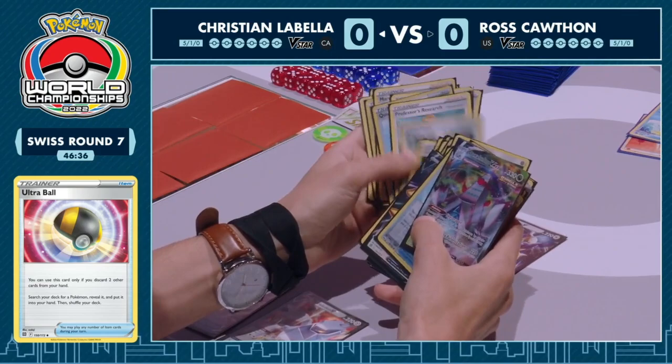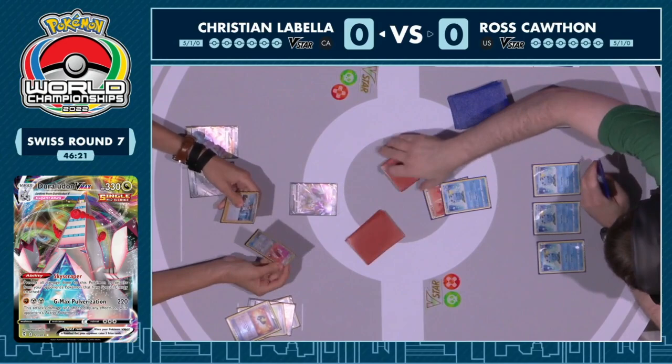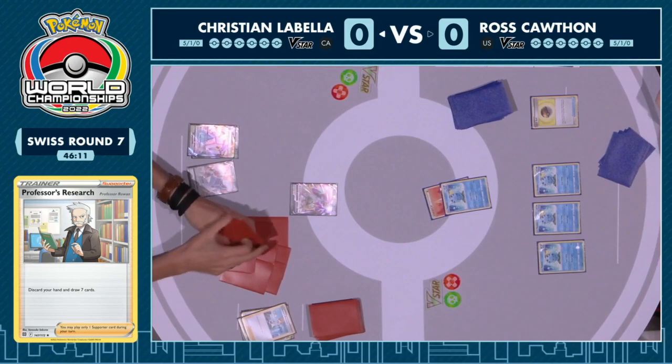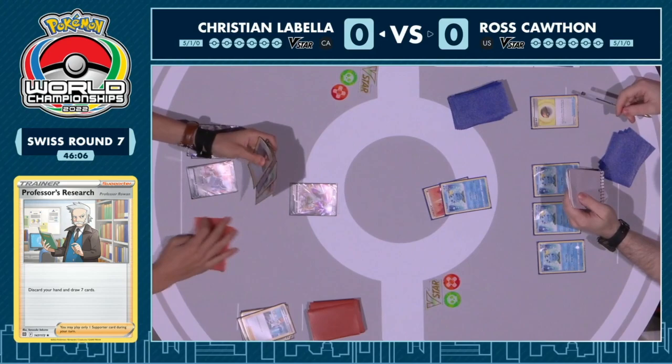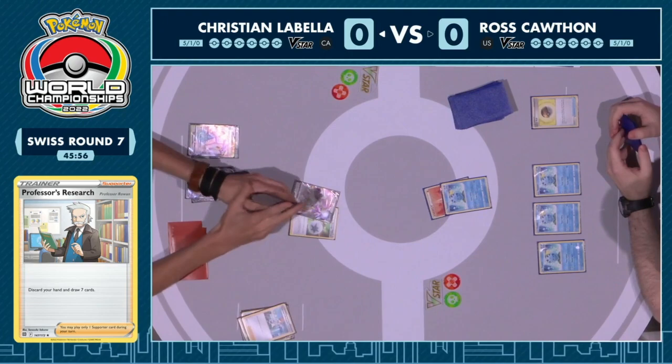It looks like Christian may be lining that up. An ideal turn would be Trinity Charge, load up Duraludon VMAX, and start swinging in with that GMAX Pulverization. That is definitely a factor of this deck, and another reason why it's good to have the Arceus V in the active — because if you do end up whiffing that first turn energy attachment, as long as you still have the recovery from the Arceus V with Trinity Charge.